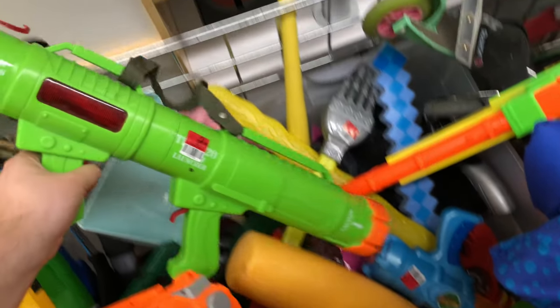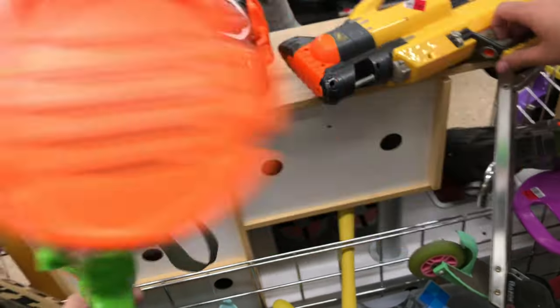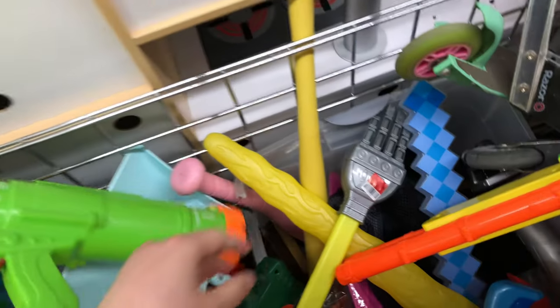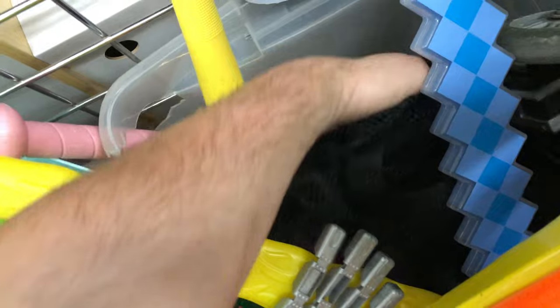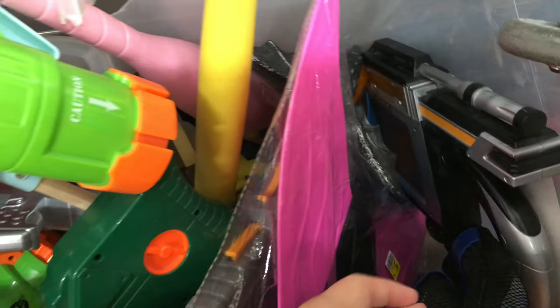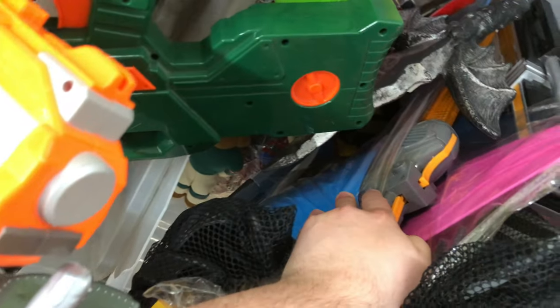And then this thing — I don't know what this is, it's like some kind of spy gear type of flashlight. Other than that, it looks like not too much hiding down in here — maybe some laser tag stuff, some knockoff water blasters. But other than that, looks like that's it for the Nerf.